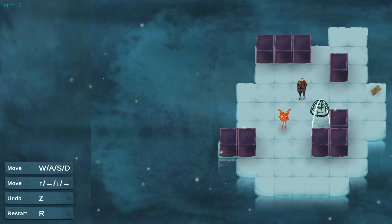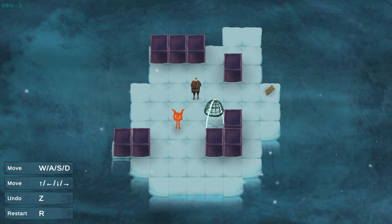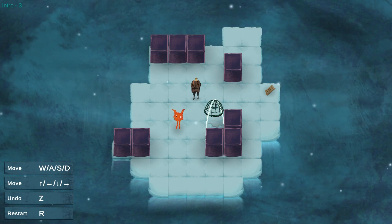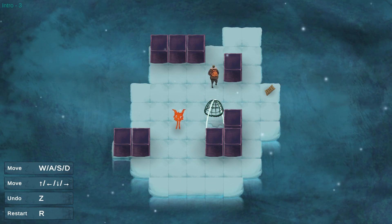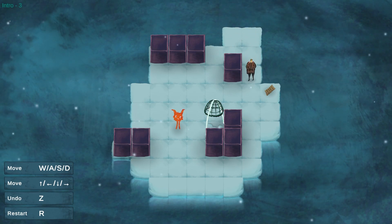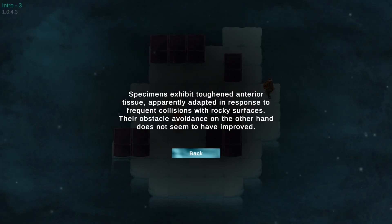In a sense, that kind of puzzle solving is a bit like some of the puzzles in Billy Bum Bum - the ones where there's walls around the outside and you're trying to realize which way you want to send the block to hit the walls and go around in a weird way. I recognize this level. Some of these I'm going to really recognize and remember the solution. I remember to walk around the outside here so I don't get seen. There's little bits of text to read. 'Specimen exhibit toughened anterior tissue apparently adapted in response to frequent collisions with rocky surfaces. Their obstacle avoidance on the other hand does not seem to have improved.'